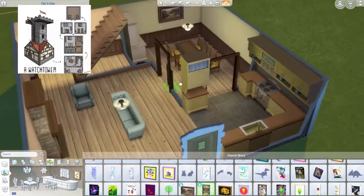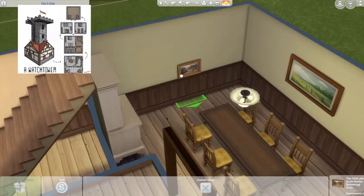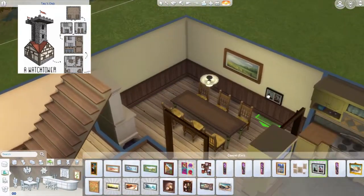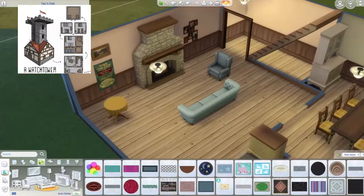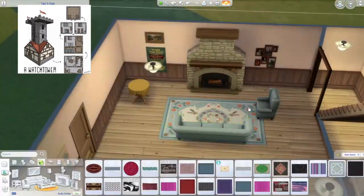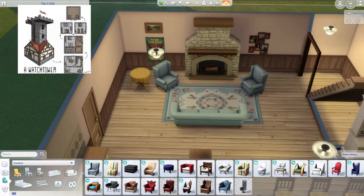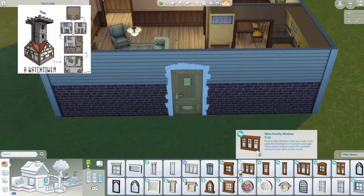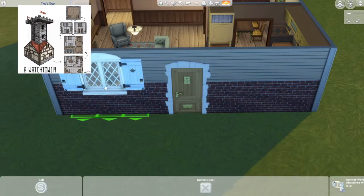Now I'm placing pictures, trying to keep it base game and cottage living. That painting was sized up but I didn't like it so I sized it back down and put it somewhere else. Just placing different paintings here and there. I first used one that looked nice but then switched to a cottage living painting that looks lovely and matches the vibe.